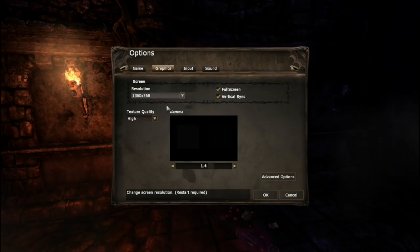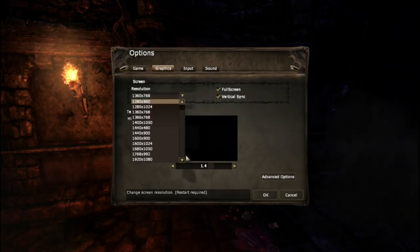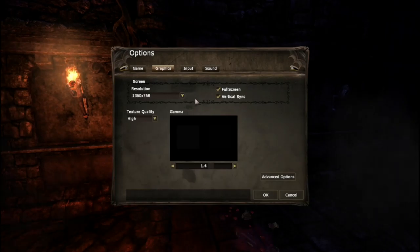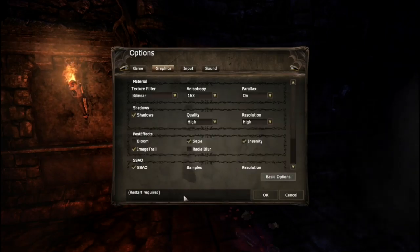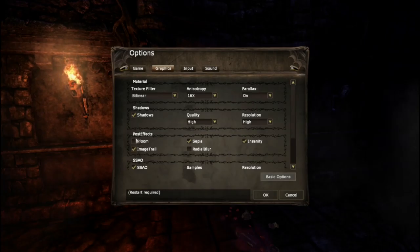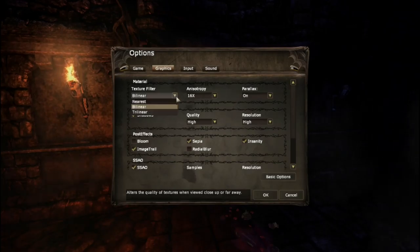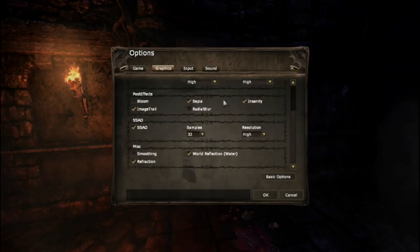Graphics settings are pretty simple. There's your gamma, resolution — tons of resolutions. They even had a custom resolution when I first loaded up. Full screen, vertical sync on. Advanced options with a nice little tooltip when you go and change stuff. Bloom — I don't want that. Shadows, I got everything set to high. Parallax — okay, that's not trilinear, but I'm not going to change it because then I have to restart the game.